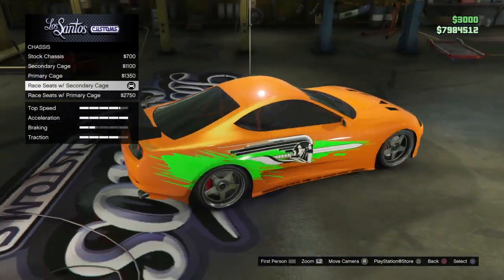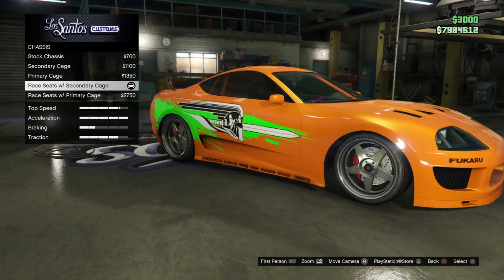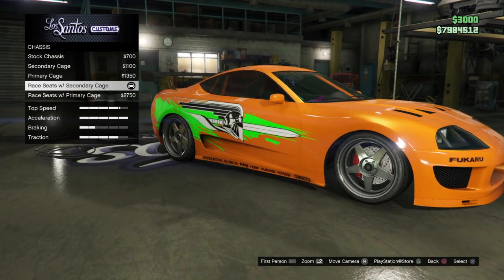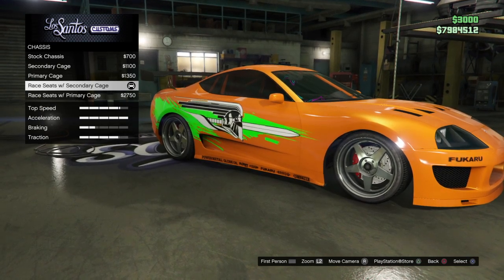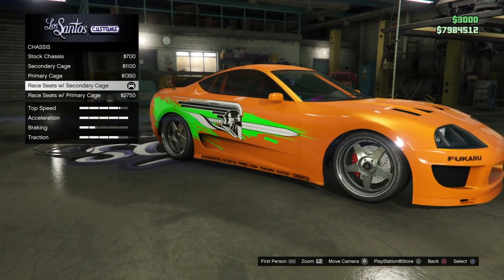For this right here — the roll cage — you can use the roll cage, secondary roll cage, and you can use the racing seats. That's what I did. It's really up to you. So there you go with the chassis.